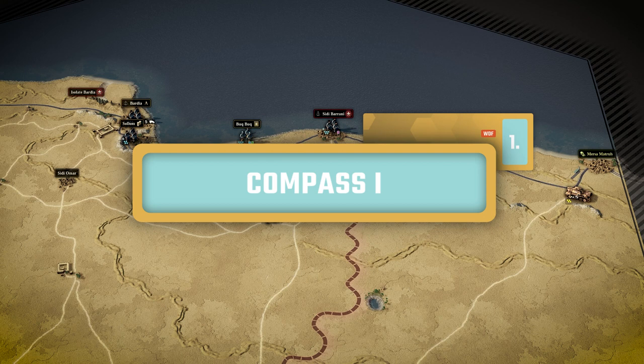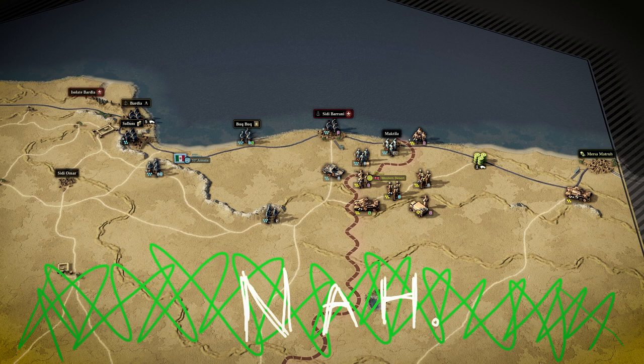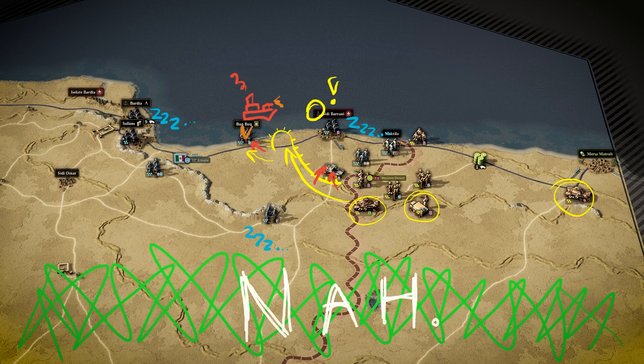After the fiddliness of Epirus, you might expect Compass One to be even worse — but no, this is the first really easy mission in the DLC. Pretty much all of the Italian troops on this map are static, with just one little thing to keep in mind. Your obvious first-turn maneuver is to bypass Sidi Barani and rush towards Buq Buq, and absolutely do encircle Sidi Barani — the Italians are not using that port for supply. Buq Buq itself is not a priority; you can take it later. What's more important on turn one is to damage the Italian tank unit, because the AI will retaliate to your encircling Sidi Barani if it has mobile reserves to do so.